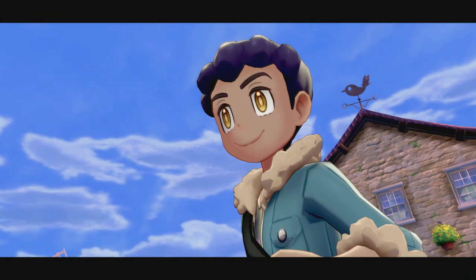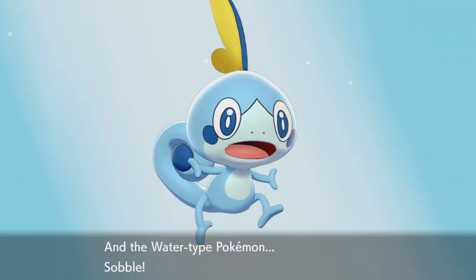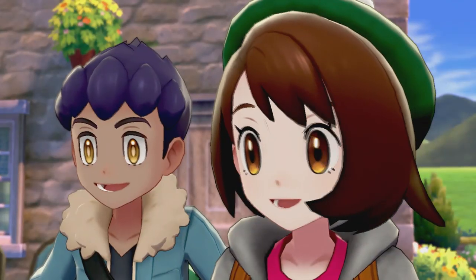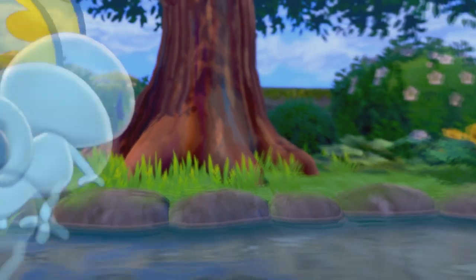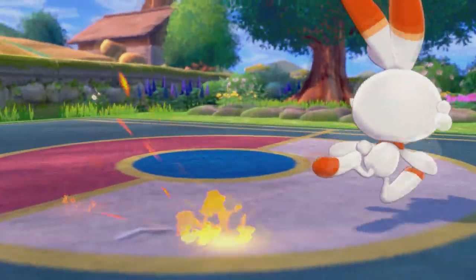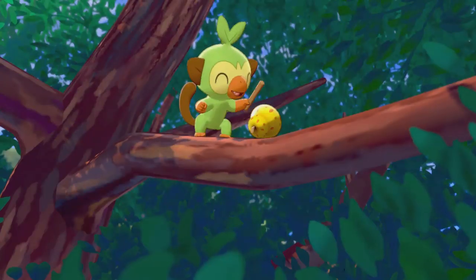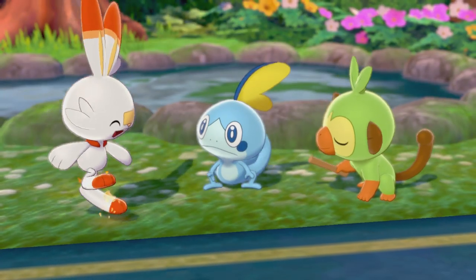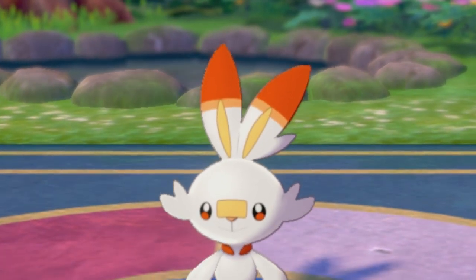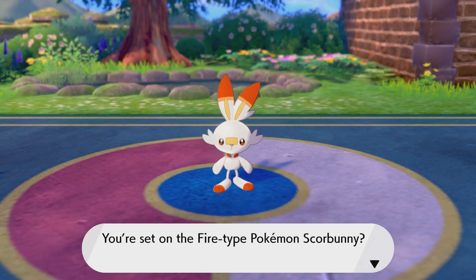Despite being a ball of destruction, don't forget that your Scorbunny will obliterate your emotions as you try not to let everyone around you realize how much you absolutely love this Scorbunny. Oh, look at him! Look at him, he's so good! Look at the little guy — he's like walking around and being cute. Look at him, that rabbit is gonna take over the world someday, and you'll be its proud partner.